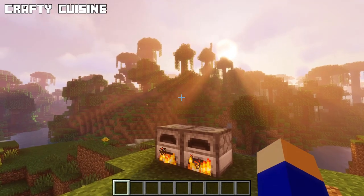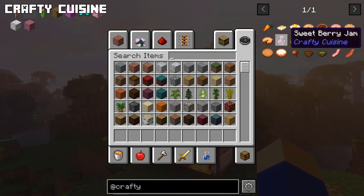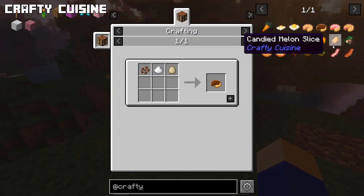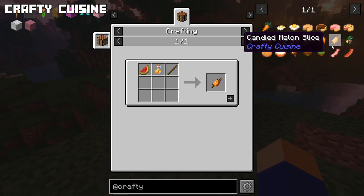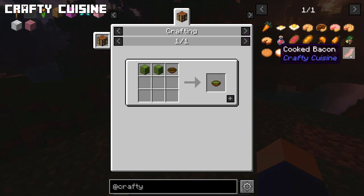Next is Crafty Cuisine. With this mod you can make new food items using vanilla ingredients: roasted carrots, fried eggs, apple pies, chocolate pies, melon pies, sweet berry pies and a shepherd's pie. Make jam, berry or honey bread, candied apples or melons, sushi, cookies, chocolate pudding, cactus soup and bacon.